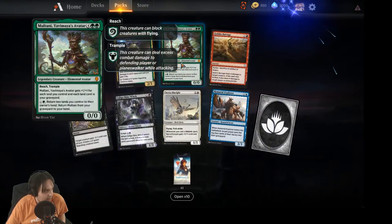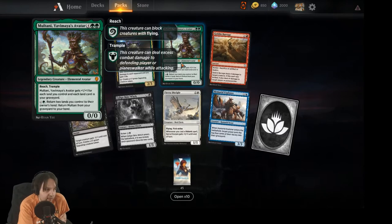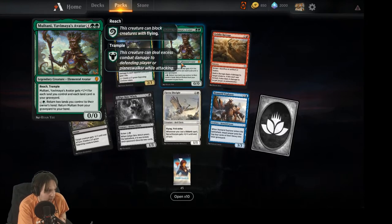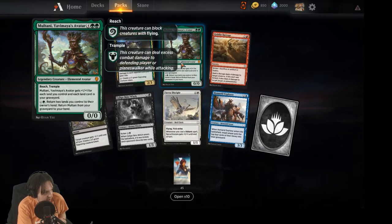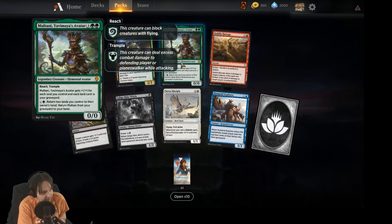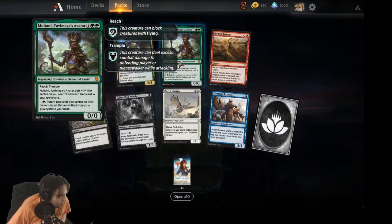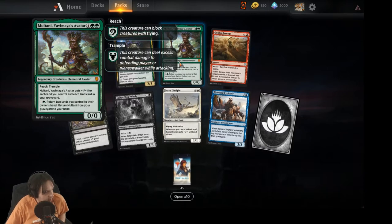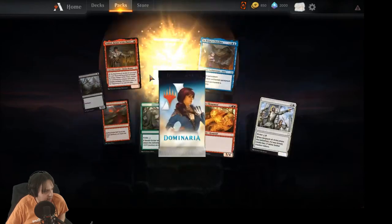Oh mythic — Multani, Yavimaya's Avatar. Unfortunately I don't think that one's terribly good. Six mana for a reach/trample creature that gets +1/+1 for each land you control and each land card in your graveyard, so hopefully at least a six/six when you play it. You can also pay two to return two lands you control to their owner's hand, returning Multani from your graveyard to your hand.